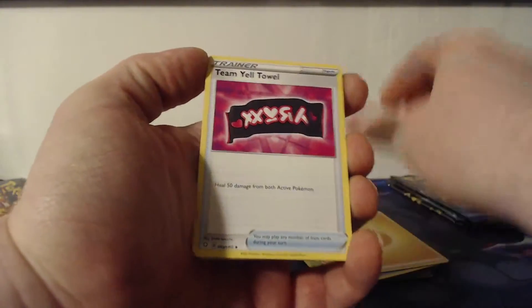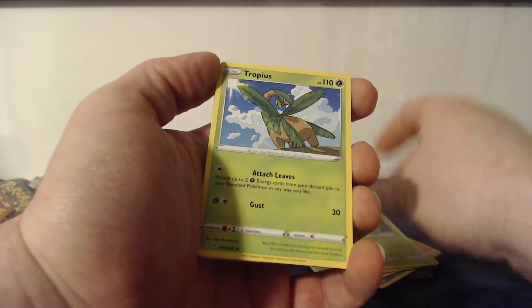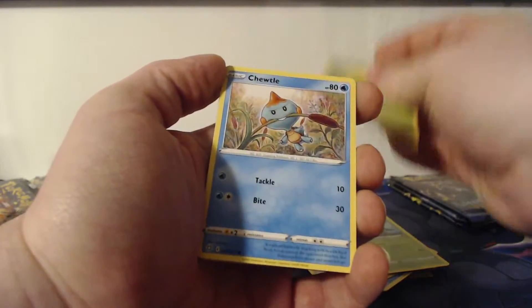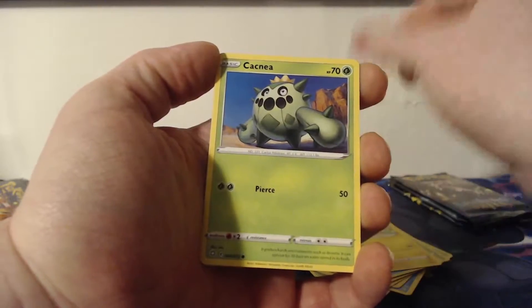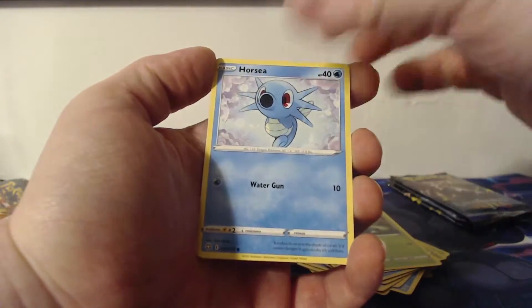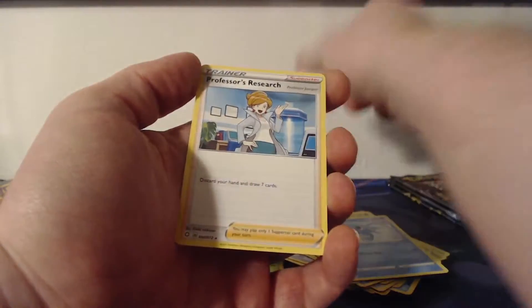Lightning Energy, Team Yell Towel, Thwackey, Tropius, Gossifleur, Choodle, Morpeko, Cacnea, Horsea — and the reverse is a Frosmoth, and we have a non-foil Professor's Research.